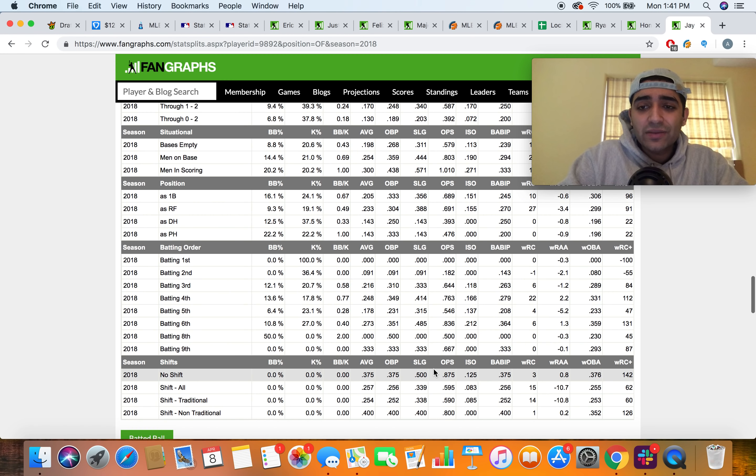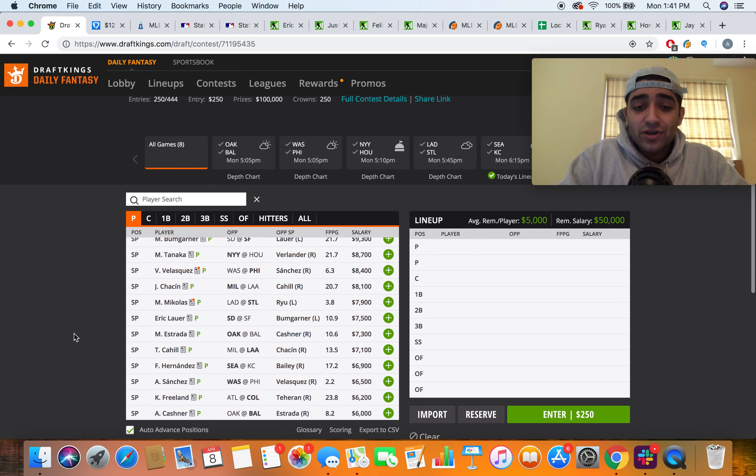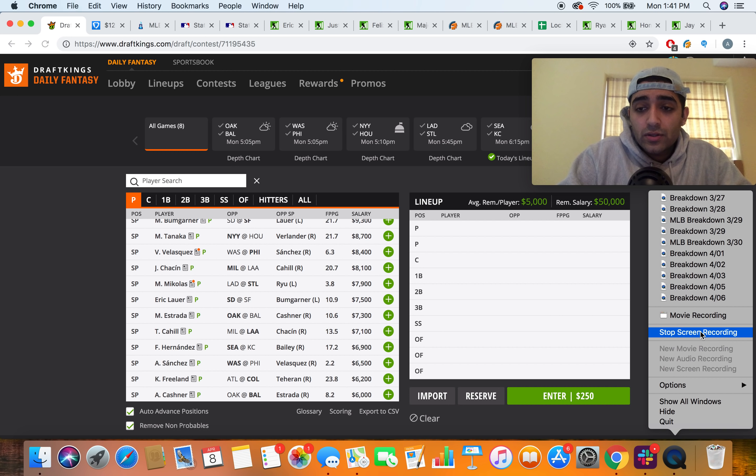My high-price home run call is Jay Bruce. I love his spot versus Homer Bailey and this horrible Royals bullpen. He already has five home runs this year — three versus lefties. He hit the ball hard 33.7 percent of the time versus righties last year along with a 49 percent fly-ball rate. Against Bailey, who is prone to giving up fly balls that leave the yard, that's a great matchup.